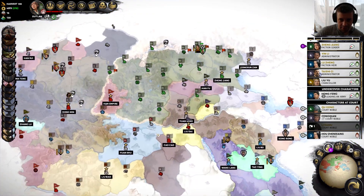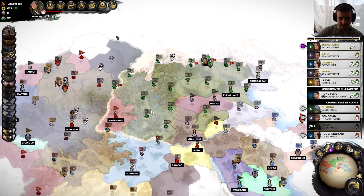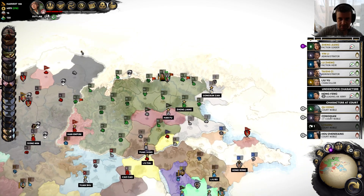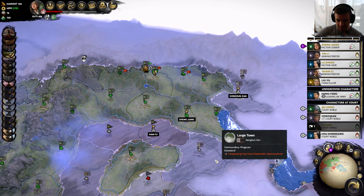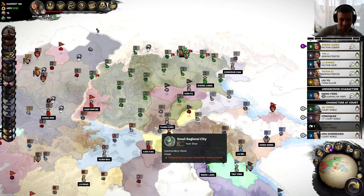We have kind of three fronts that I'm concerned about right now. We have the western front, where Dongmin and the Han are going to start moving into us. But this is also a great and relatively safe area for conquest that I'm kind of excited about. This map is so freaking big, it's so crazy. And then we have Gongsun Zan in the east, who's got presumably these three as well — so that's seven counties to work on.